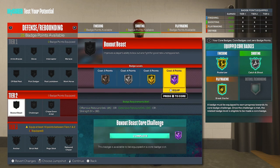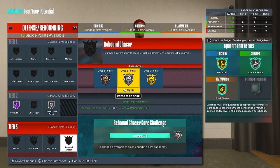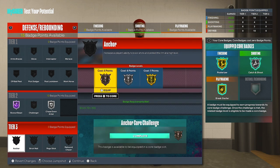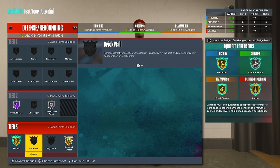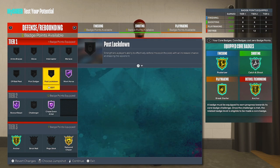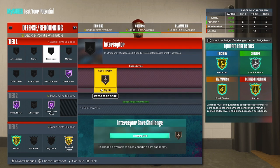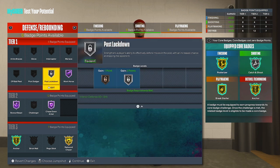For defensive and rebounding badges, you've got Box Out Beast of course. It's up to you whether to core Rebound Chaser or Anchor — I cored Anchor pretty fast so that's what I'd do. I'd put Rebound Chaser on as well. I'll put Chase Down Artist on Hall of Fame — I love that badge. For the remaining slots, Interceptor works really well even just on bronze, or you can swap it for Post Lockdown.